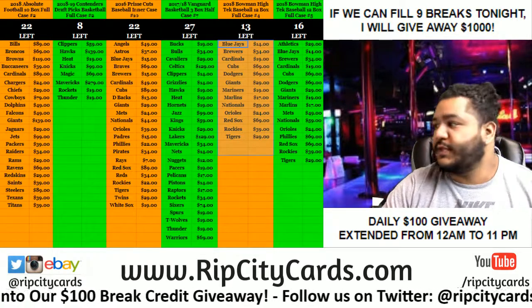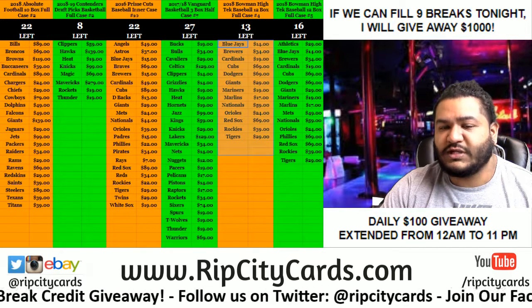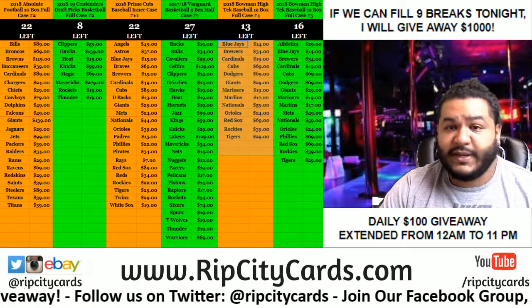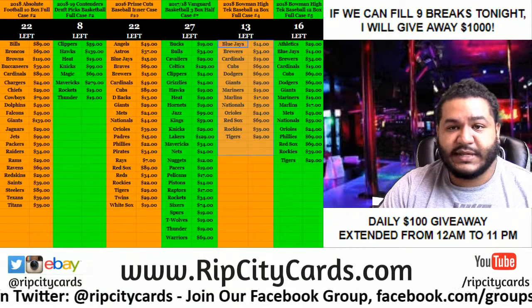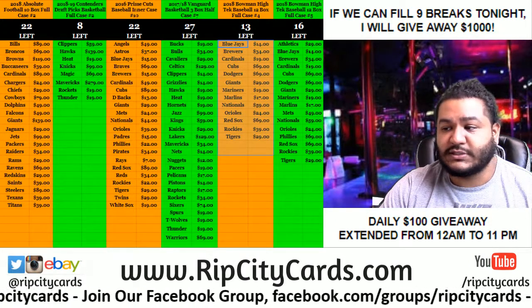What up? It's time to do 2018 WWE Undisputed — one box pack, random number 6 in this scenario. Everybody gets to keep a pack. In each pack there's either going to be an autograph or a patch. There's 10 packs in a box, 8 autographs, 2 relics per box. Nice stuff to be had.